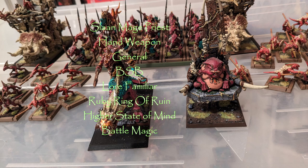I upgraded the Slann with Higher State of Mind for his Discipline, and chose Battle Magic as his lore. I wanted to be able to pick my spells, which is why the Lore Familiar is there. Higher State of Mind is included because I don't have any Temple Guard in my list and I was worried about him being shot down by cannons or bows since his save isn't very good. With Higher State of Mind he can only be targeted by magic, which limits options, and if it's a magic missile from another wizard I'll at least be in range to dispel it.